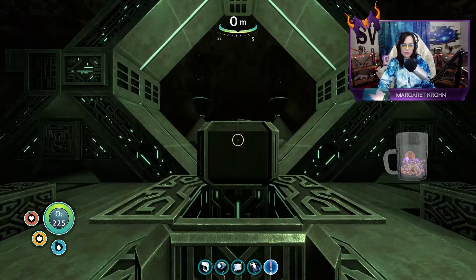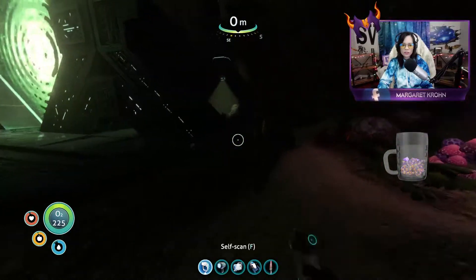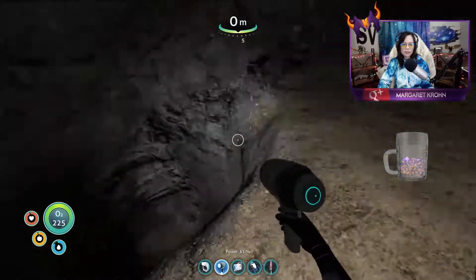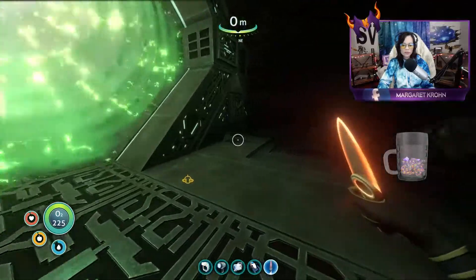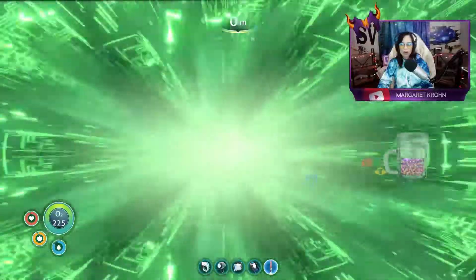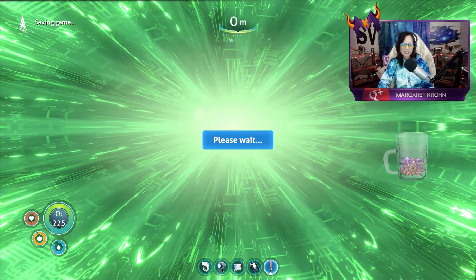Insert the cube. Holy shit — what the fuck is that?! Do we go into it? I'm afraid. Is it the same on both sides? What else is down there? All right, I guess we go through it. Got a knife. Should have saved first. Can I save in here? Yeah, let's just save while we're here.